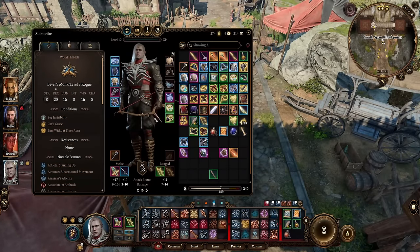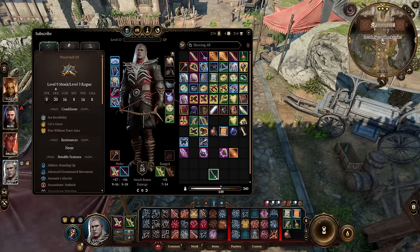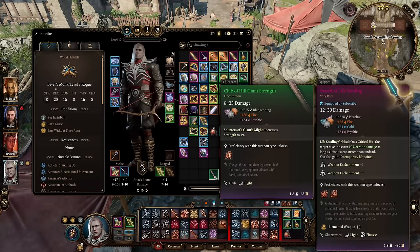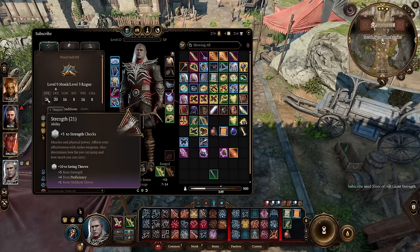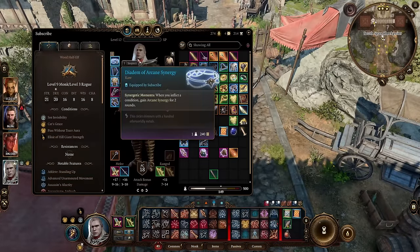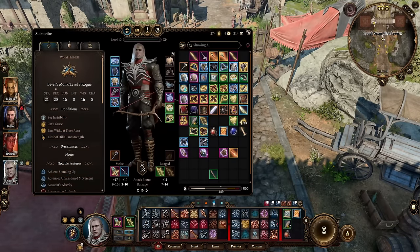Alright, so for this part of the combat showcase, you can see my strength is substantially lower since I do have the dagger in my offhand now. So to make up for not having the Club of Hill Giant Strength, we are going to use the potion in order to get the plus five modifier. I do have everything else the same except for my helm — I'm using the Diadem of Arcane Synergy here.